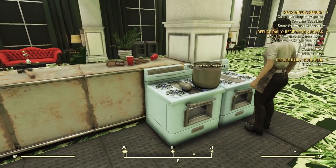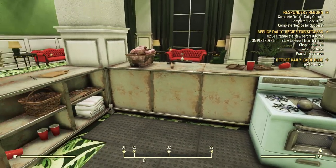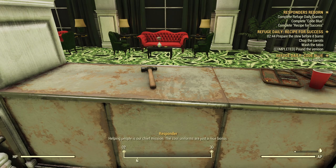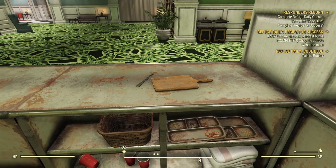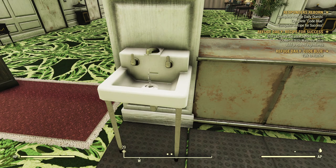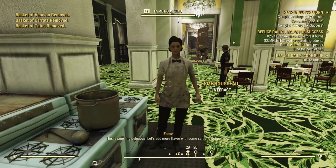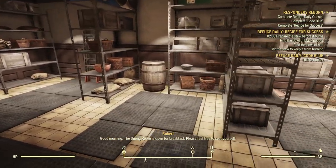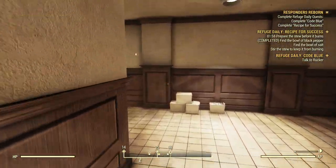Up next we'll stir the stew again, add a little bit more to the timer. Now we need to prepare the ingredients we've just grabbed — pan on the venison, chop the carrots, wash some potatoes. And after that, what we need to do is drop them in the stew. Then salt and pepper — we'll head back into the storage room. We've found some pepper on the shelf here. Keep your eyes open when you run through here the first time; you might spot the salt and pepper and save yourself some hunting around.